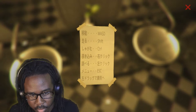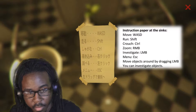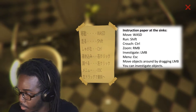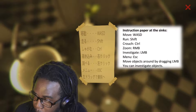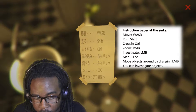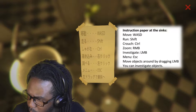So, the very first translation that's listed on this PDF file is this, of course. It's pretty obvious on what this is saying. WSD is the controls. Shift is to run. Control is to crouch. The next one says zoom for right mouse button, investigate for left mouse button, menu is for escape, and move objects around by dragging the left mouse button.